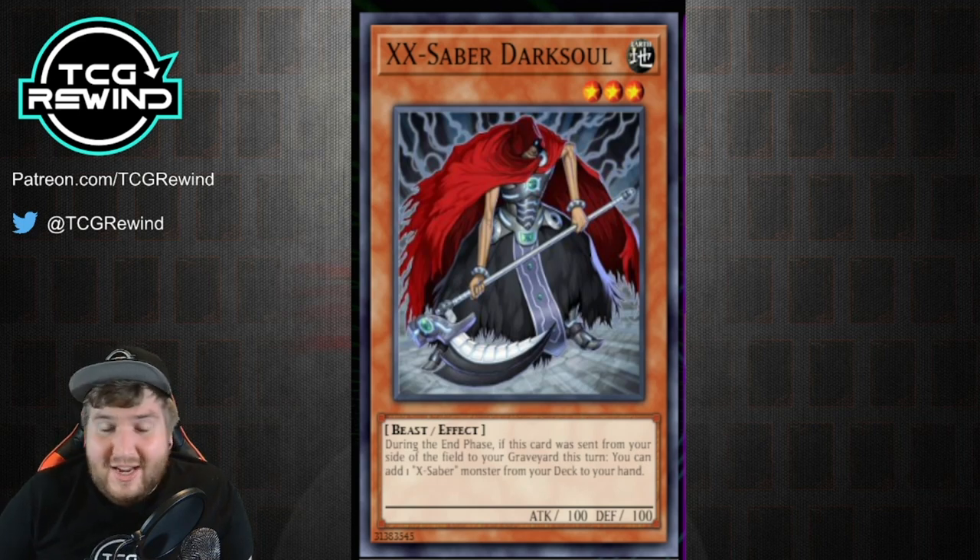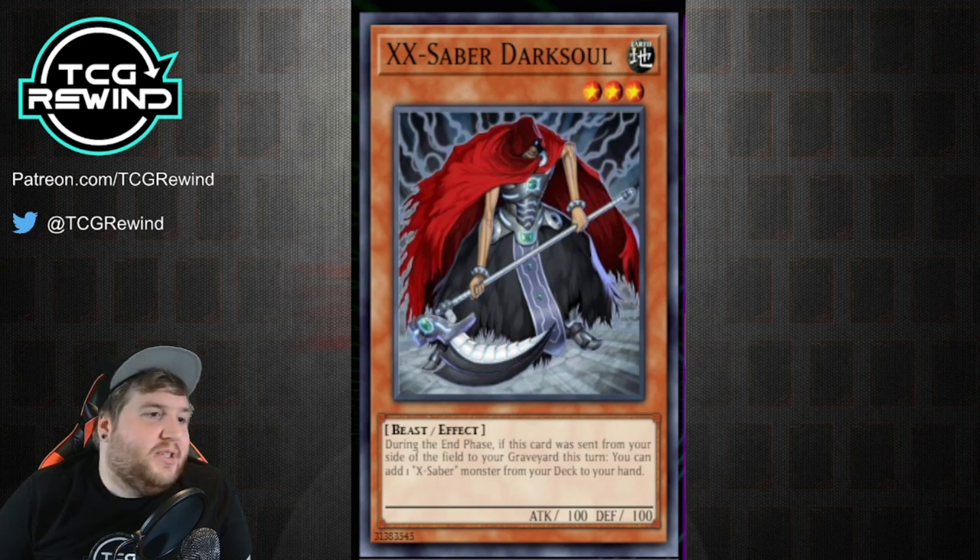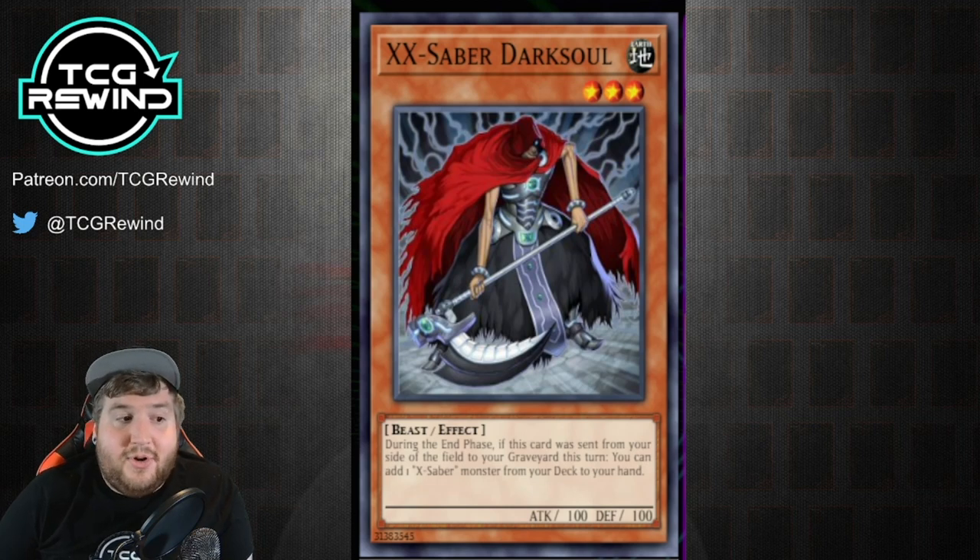Dark Soul is a very unique monster in this format in the sense that it was ruled differently back then than what it is today, which means when you're playing Tengu Plant Format, you're going to play how it was ruled in the past. The effect of Dark Soul is pretty simple — during the end phase, if this card was sent from your side of the field to the graveyard this turn, you can add one X-Saber monster from your deck to your hand.